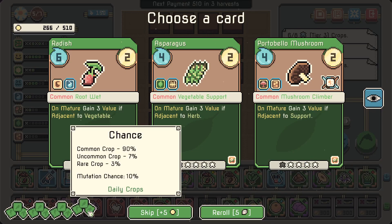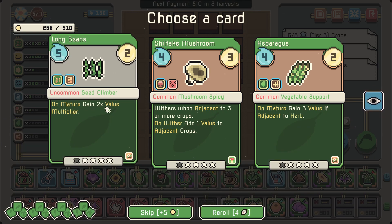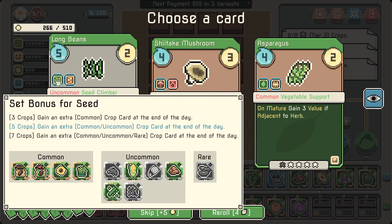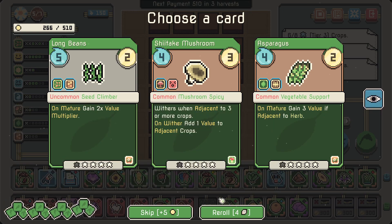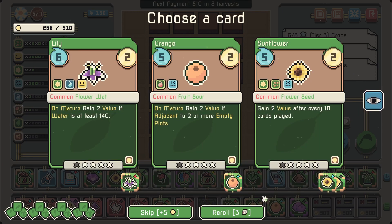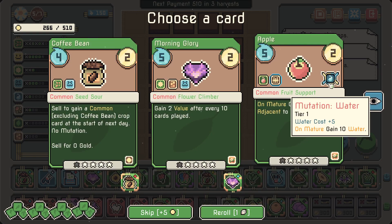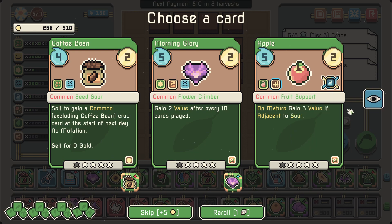Let's see — rare opportunity, let's go! Uncommon: long beans. 'Gain 2x value multiplier' — that's fine I guess, but I don't think I need more, I'm happy with what I have. That's a nice mutation but on an apple. Let's go coffee beans here.